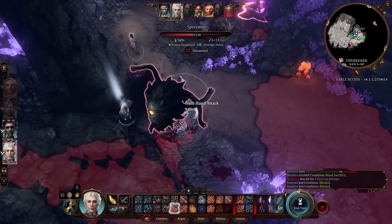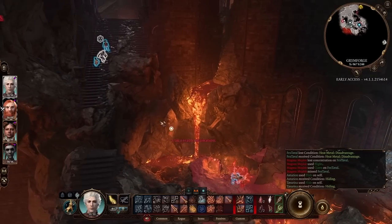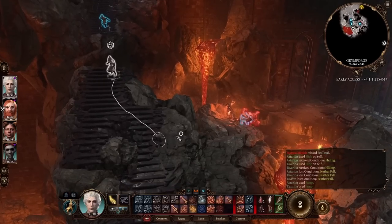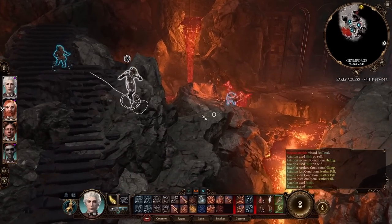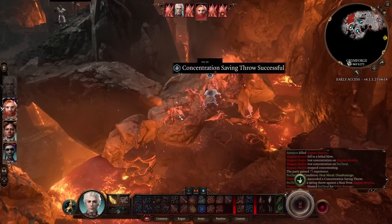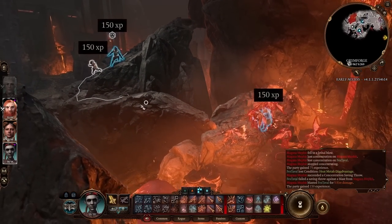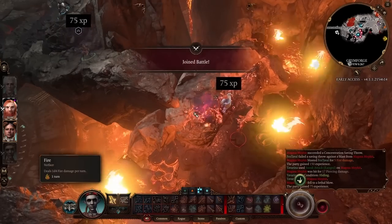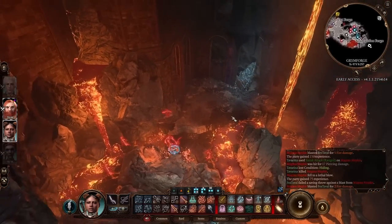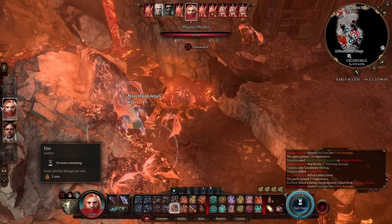In the fight with magma mephits, Rogues aren't necessarily the best area-of-effect damage dealers so we have to manage that. Starting the fight with Sneak Attacks and the Arcane Trickster using the Helmet of Grit now. We're targeting different mephits with hand crossbows. Although we don't have great AoE damage, we can focus on several different targets in a turn because of all these offhand attacks.